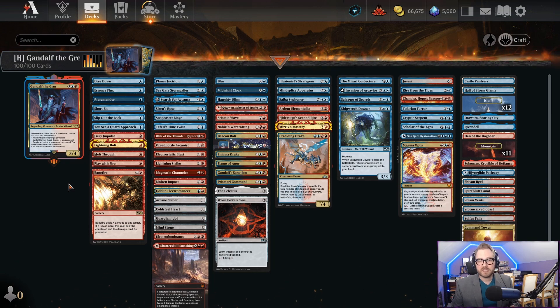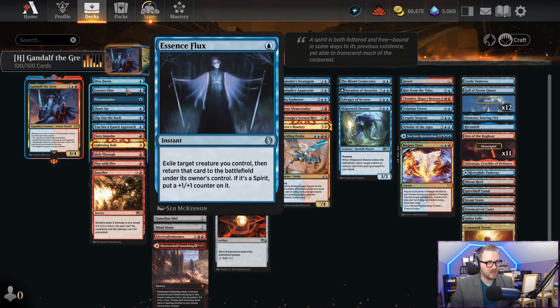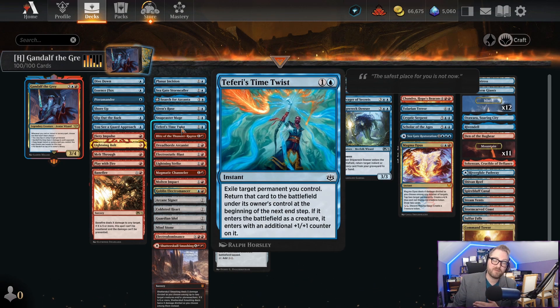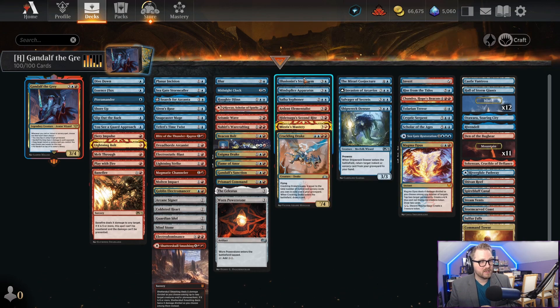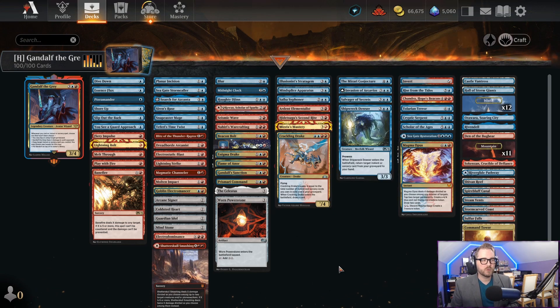We have a deck that is an instant/sorcery-based deck. One thing that we've also added as a little wrinkle is the ability to continually reset Gandalf with instants and sorceries. We have things like Essence Flux, Planner Incision, Siren's Ruse, Teferi's Time Twist, Blur — I haven't played that one very often — and even things like Illusionist's Stratagem to reset Gandalf so we can avoid that last ability of putting it on top of our deck and then having to recast him.